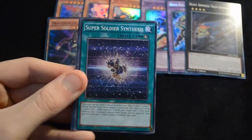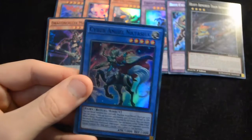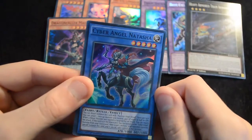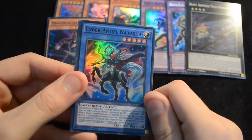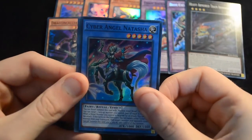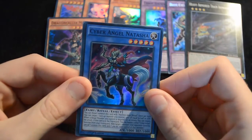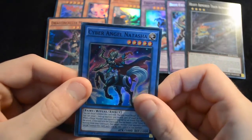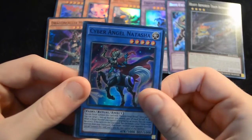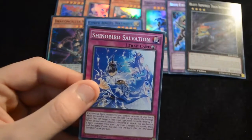Then another combo, Super Soldier Synthesis, Pigeon, White Princess, Nemesis Defender, and a Cyber Angel Natasha — definitely at least a 2-of in the deck, really really good at recurring constantly. So you either play it at 1, 0, or 3 probably, because it's just really good when it gets going. Then a Tutubon, Amplifier, and a Salvation.